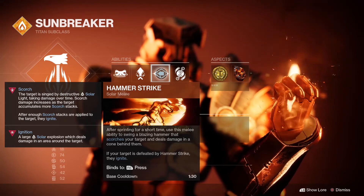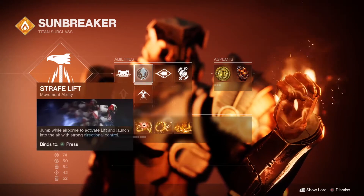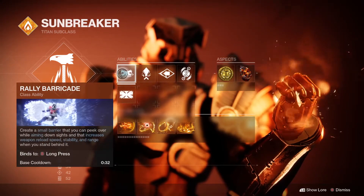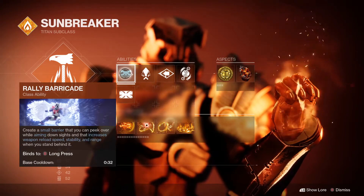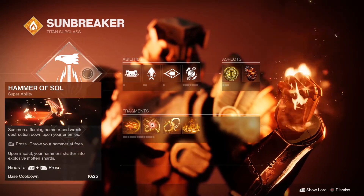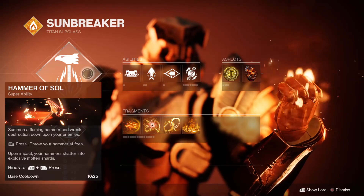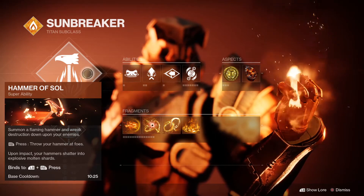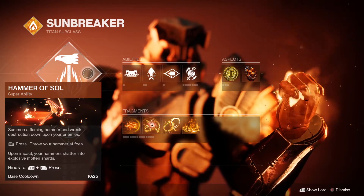Once you have Roaring Flames you can still take advantage of solar melees and create more Sunspots. Your jump can be whatever you want, but if you're not using Strafe Jump you're wrong. Your barricade can be whatever you want as well — you're not really going to be using it, but Rally Barricade has a little bit of extra versatility. For the super, I think the best way to go is Hammer of Sol because that will allow you to create more Sunspots and feed yourself and teammates more Restoration and ability regen.